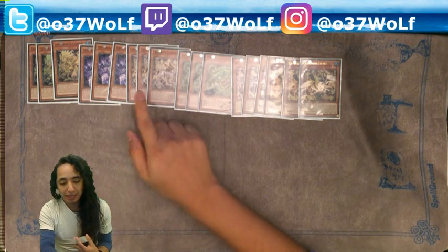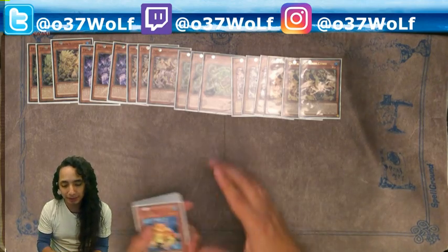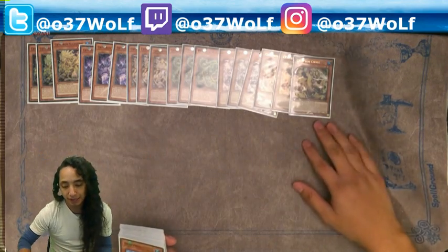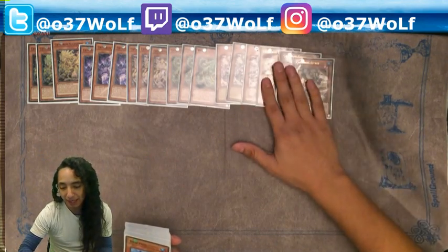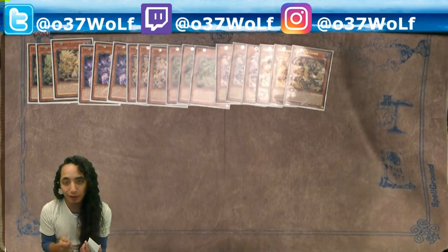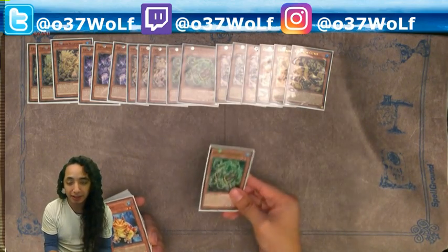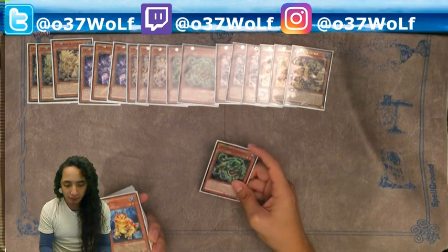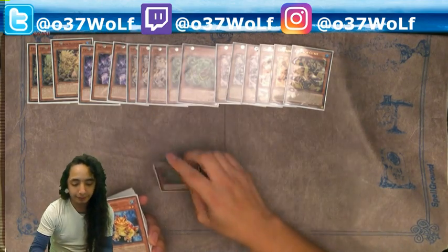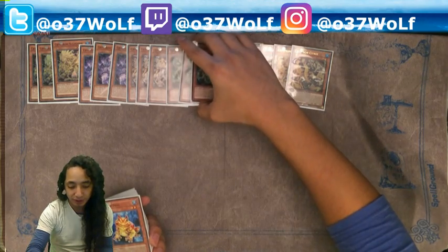This one pretty much searches any Crystron spell or trap, but you just play Impact, so you just search for Impact. This one you banish from your grave and then special summon a Crystron from your hand. That's why there's a maxed out tuner count. Sometimes it doesn't come up when you first start playing the deck, but the more you play it, the more you're going to want to be making this guy because he's insane. Banishing him and specialing from hand is really useful.